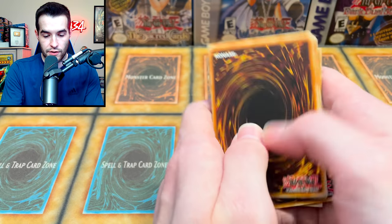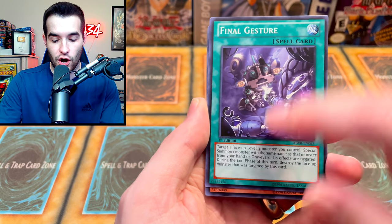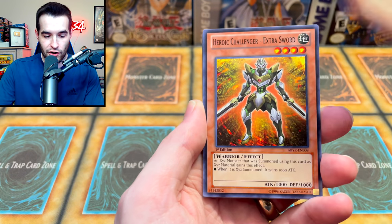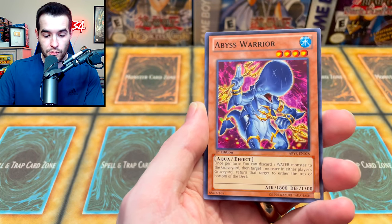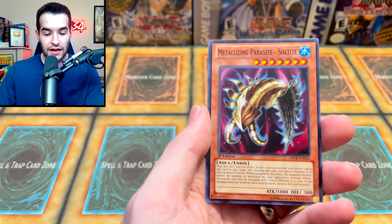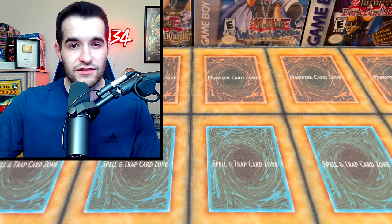We got 1, 2, 3 packs. Final Gesture — there's the guy, he's a normal monster. We've got the Heraldic Beast, Heroic Challenger, Fishborg Planter, Abyss Warrior, Mermaid Abyss Gundy, and a Metallizing Parasite. Just Abyss Gundy though, that's not the worst. Still a lot to go in this box.